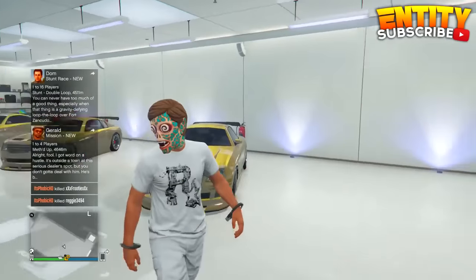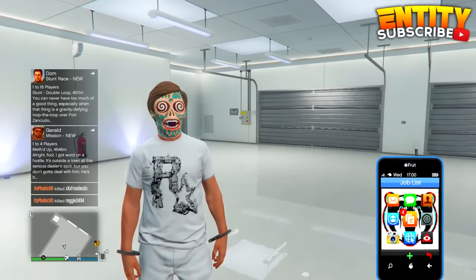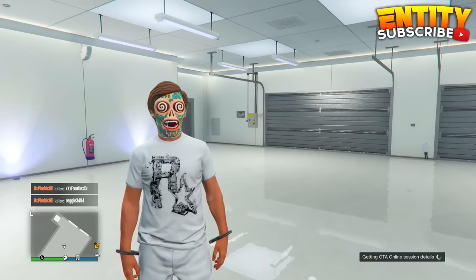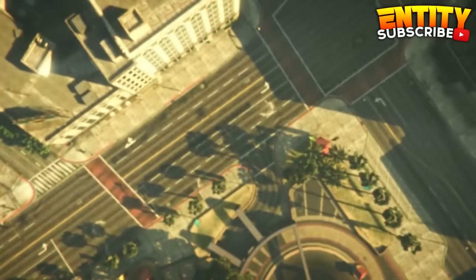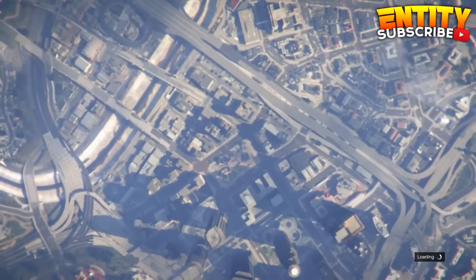So before I get into this first glitch, I'd like to let you guys know that I have showcased a lot of these glitches on my channel before, so don't get mad if you guys see one that you already saw. For this glitch, I'm showing you guys how to get a black duffel bag on your character after patch 1.35.